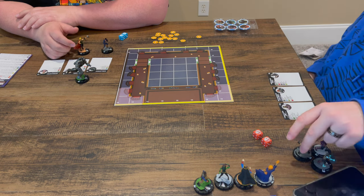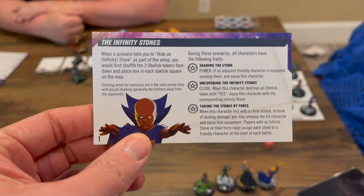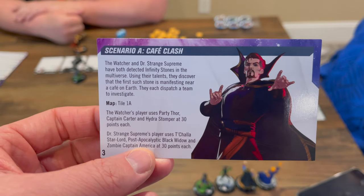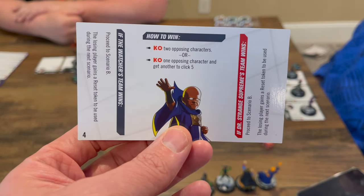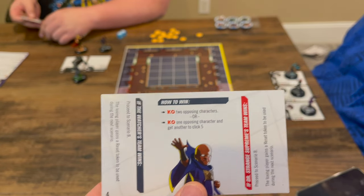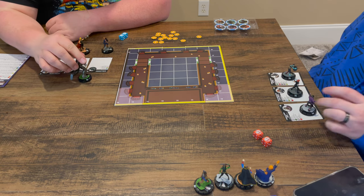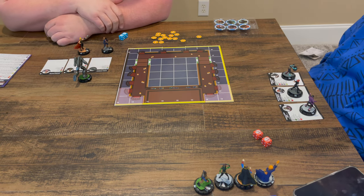We're going to have our special guest coming out of retirement, Corey Clark — former HeroClix player turned board game player slash wrestling enthusiast extraordinaire. He's going to help us play through. We're going to go through and play scenario A of the miniatures game, under the Infinity Stone scenario. This is a pretty straightforward Cafe Clash scenario where you get to hide obelisk tokens, hide stones, that sort of thing. It is just KOing two opposing characters or one opposing character and getting another to click five. This is using the A side of the dials. Thanks to WizKids for sending in this game.